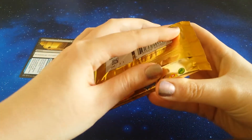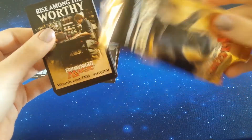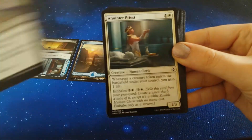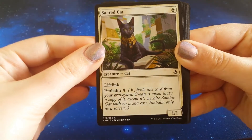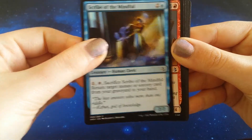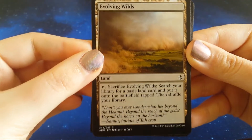Let's go! Oh guys, the artwork on this is just gorgeous. I could just stare at it all day. Pack number two! Preserved in minty freshness. Alright, let's go! Here we go again — Splendid Agony, Anointer Priest, Soul Stinger, Hooded Brawler, Illusory Wrappings, Sacred Cat, Scribe of the Mindful, Desert Cerodon — question mark! Evolving Wilds — look at the artwork!